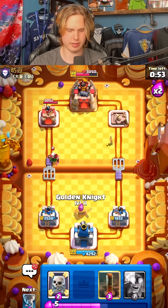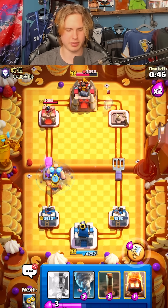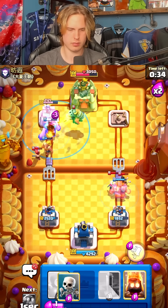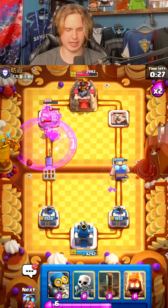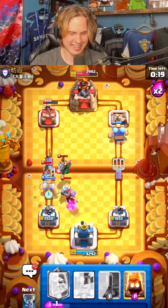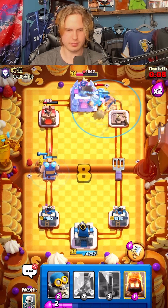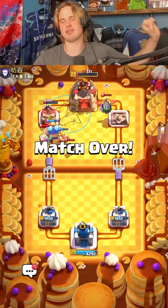Let's see if he goes for a ram rider or lumberjack — gold knight to maybe kite this magic archer, make sure it doesn't lock on the tower. I'm gonna go for E-Giant at the bridge right now to apply pressure. He goes for the ram rider — I think I can just defensive E-Giant it. Defensive E-Giant pops off here especially since it's level 13. Let's just kite this stuff to my bomber and then another defensive E-Giant. Defensive E-Giant is underrated bro — look at him go! This man is getting absolutely three-crowned right now.